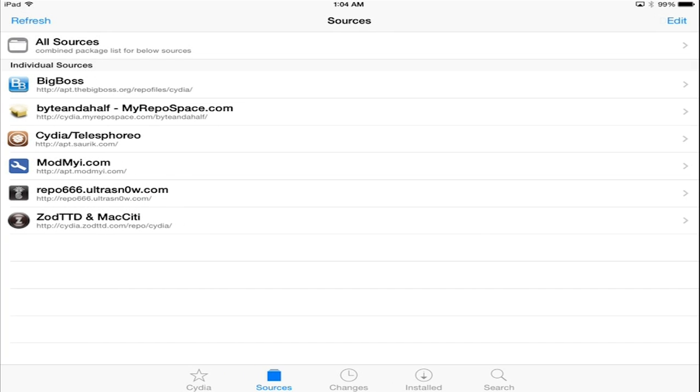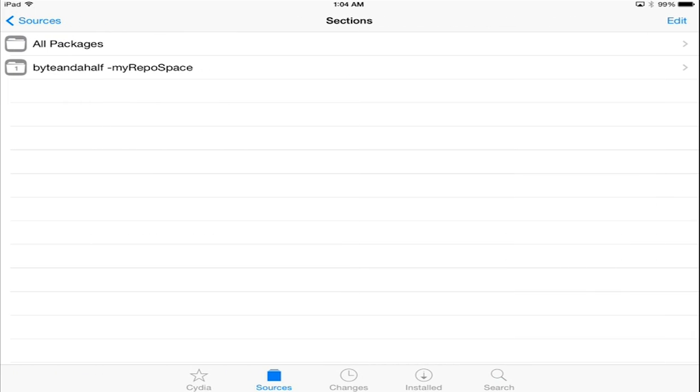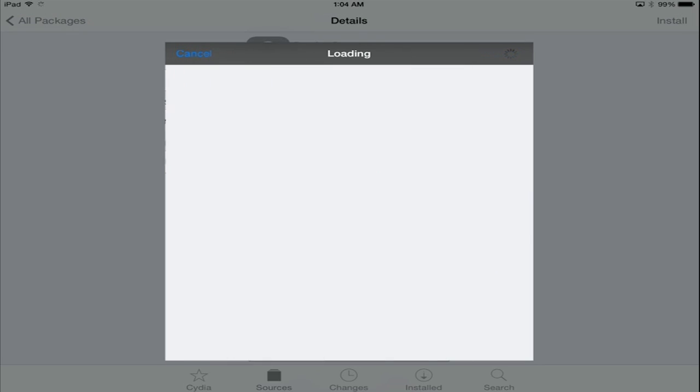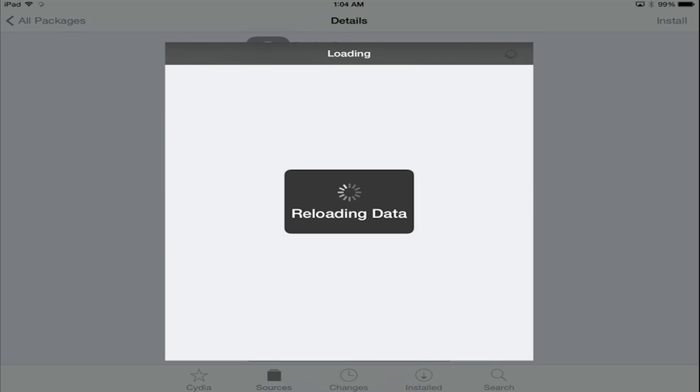Go ahead and return to Cydia, then click Done. Select the Cydia Byte and a Half myrepo source, go to All Packages, and tap on Pocket Power. Click Install, Confirm, and it should install without any problems on your iOS device.